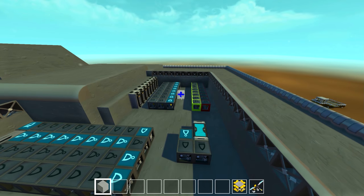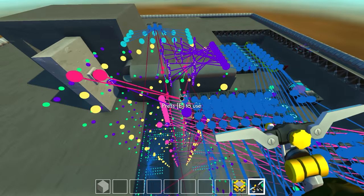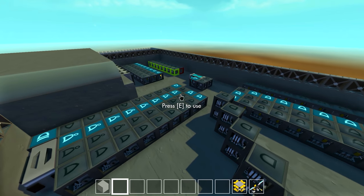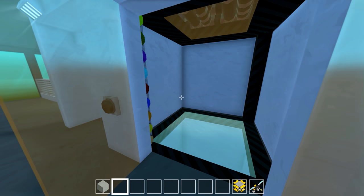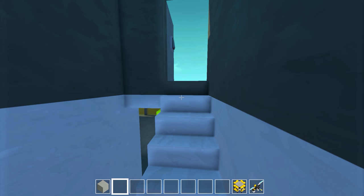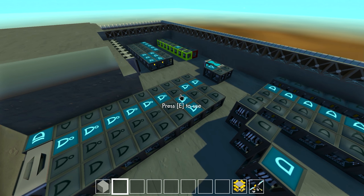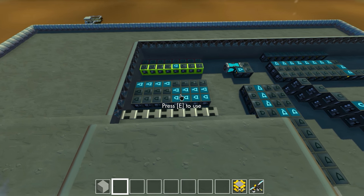Right here we've got eight controllers which control the eight pistons between each of the nine floors, all connected to a memory bit. The memory bit is connected to a set and a reset switch for easier connectivity. When you select a floor, this bar of bits is connected to each of the sensors on the floor. As the elevator passes the sensor on the left side of the shaft, it sets each of these bit lines. You can see it moving down through the floors — now it's on the eighth floor, now the seventh, now the sixth — activating each piston bit one at a time.